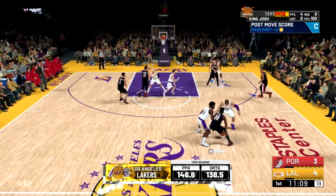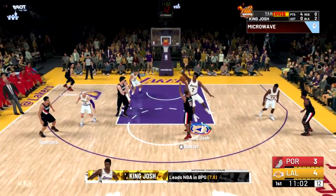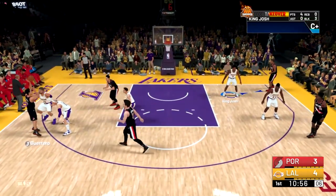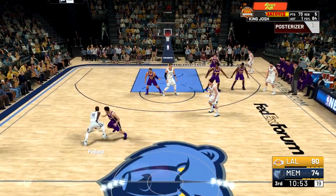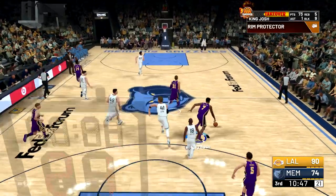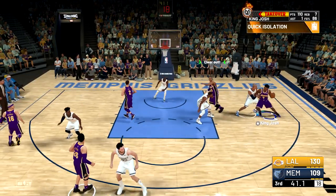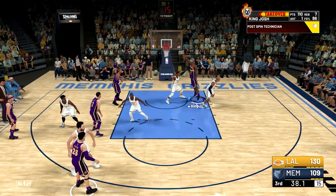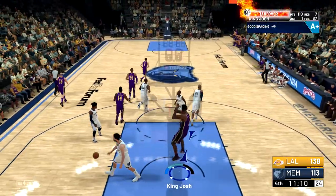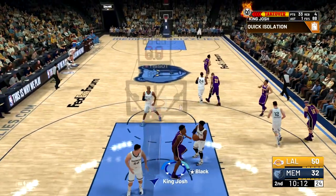On defense, watch for which teammate on your team is double teaming — stay out of the paint so the opponent's center rolls in and you can bait them into an easy block. Run into the paint last second to block them. You can get multiple blocks in one possession doing this — I've gotten as many as four in one possession, and I've finished games with 15, 20, or even 21 or 22 blocks. When you have takeover on offense, don't activate it — if you make one mistake it'll drop all the way down, so just do post spins and take uncontested dunks.